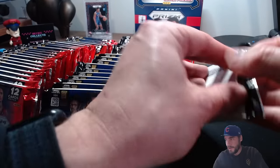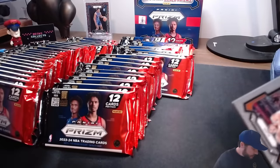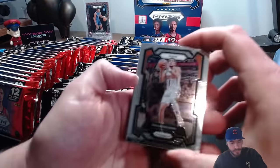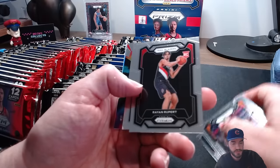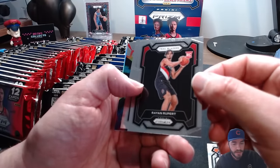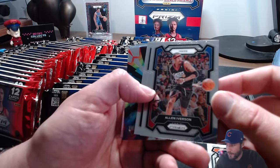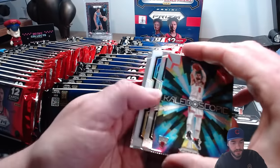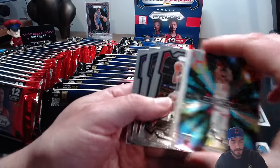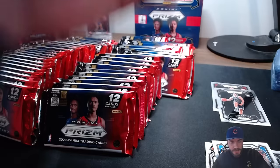Pack number two. If we want to get Panini'd we're expecting about eight signatures from these packs, hopefully more. We got the D-Book, Paul, Anthony, Joel. We got the Andre injury - Ryan Rupert rookie, AI - one of my favorite players of all time, step-over Tyronn Lue 2021 Finals. Jaylen Wilson, a regular Zach LaVine kaleidoscope, and a white parallel - it's a /175.